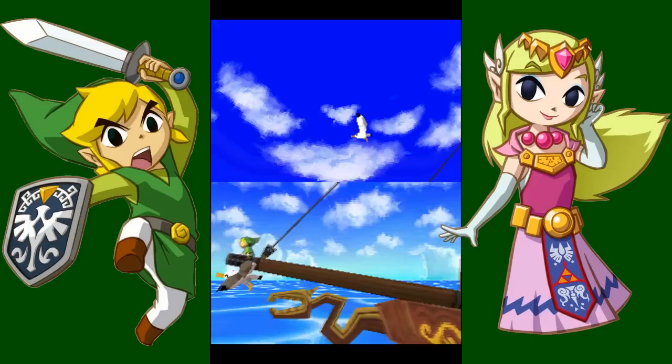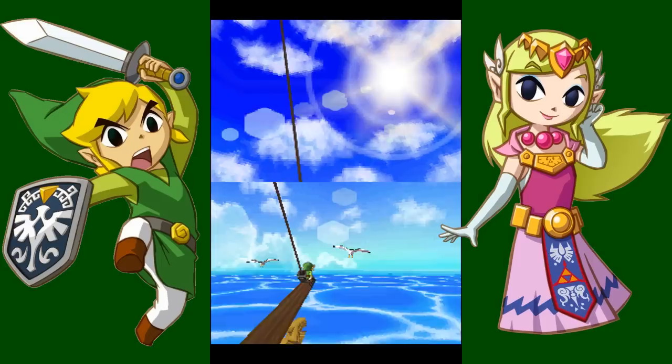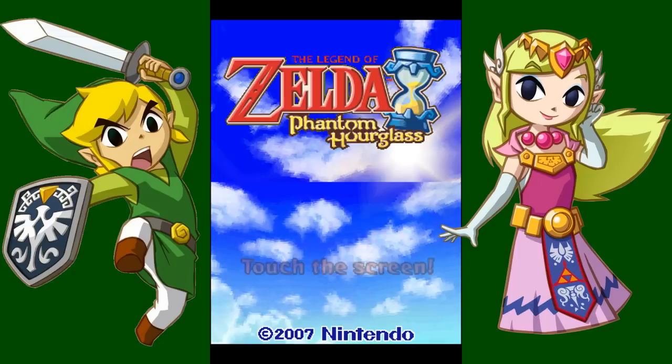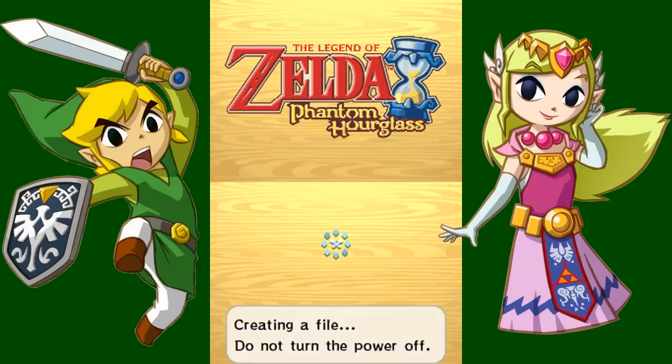This is going to be a walkthrough for the game Legend of Zelda: The Phantom Hourglass. Right here you see this little small intro of the game, and of course, right on the tip of the ship — you'd think if it was Tetra on the front, you'd think it was more like Titanic. Anyway, there's the title: The Legend of Zelda: The Phantom Hourglass. The game came out in 2007 — I'm not sure of the exact month, I can't remember actually. It's a pretty fun game, so you should all try it out.